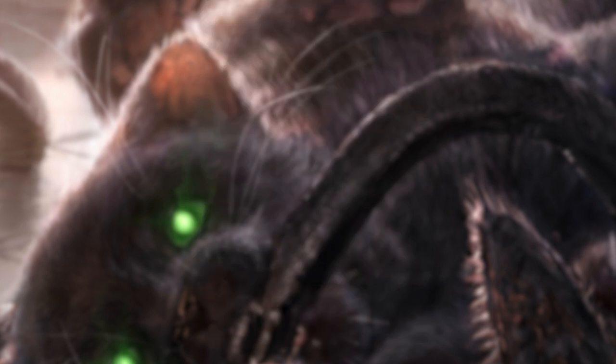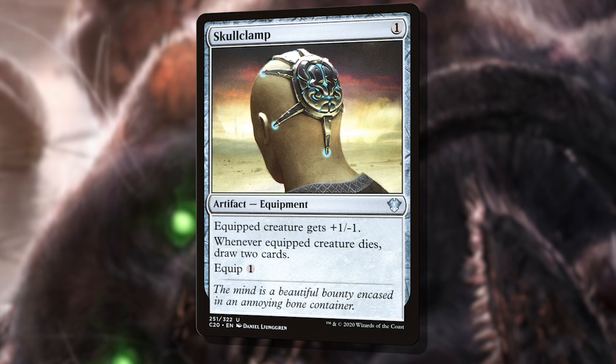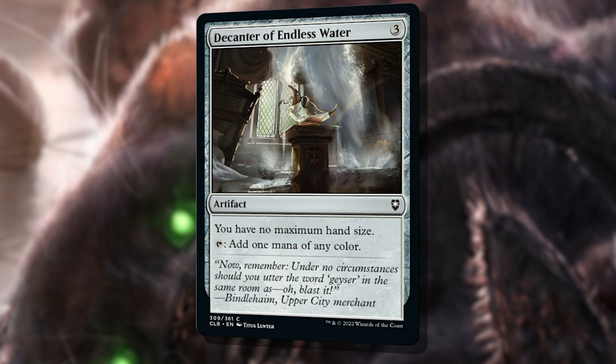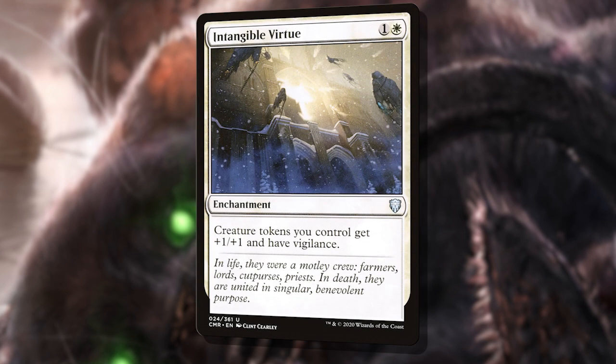All of this leaves very little utility in the list, but I've ensured to add a few pieces that interact with the tokens we're creating. The first is Skullclamp — yes, Skullclamp. There's room for it even in a budget deck, believe it or not. Having a ton of 1/1 creatures to clamp up can keep us rolling in card advantage while our opponents struggle. The second is Decanter of Endless Water — if we're drawing too many cards, we'll need a way to keep them all when Reliquary Tower and Thought Vessel are too expensive for a budget brew. And lastly, we have Intangible Virtue. When you're ready to go swinging with those tokens, drop this enchantment to give them +1/+1 and vigilance to really put a hurt on.